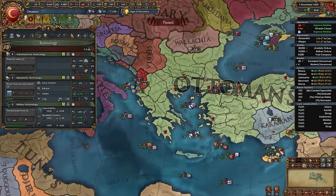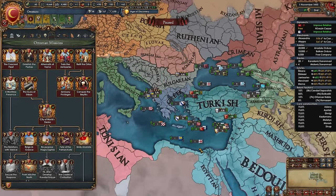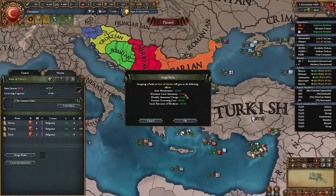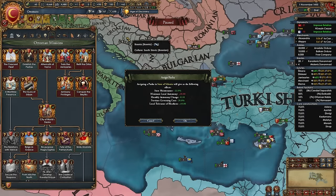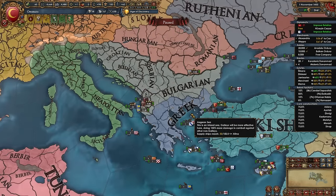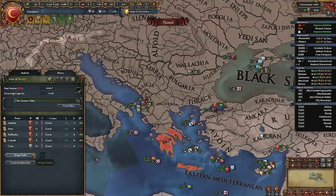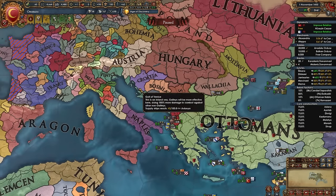For the Balkan states we want to assign Pashas. We need to assign Pashas to 50 provinces not in the Levantine culture group. They give +20% minimum autonomy (reducible to 10% later via a mission), but also -33% state maintenance, -0.1 monthly autonomy change, -20% governing cost, and +10% tolerance of heathens — very little to no rebellions. Assign Pashas to Silistria, Bulgaria, Macedonia, Northern Greece, and Morea; later in Serbia, Albania, Bosnia, Herzegovina, Ragusa, Croatia, and Venice.